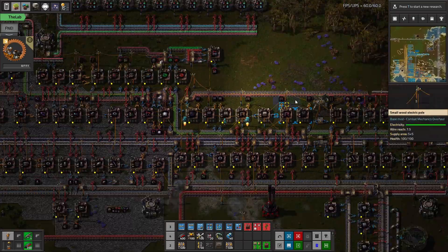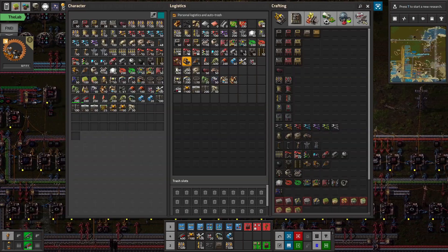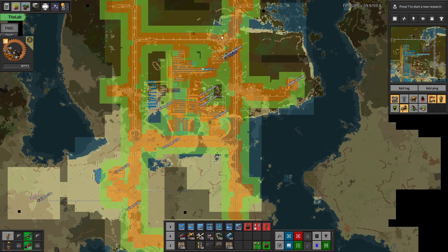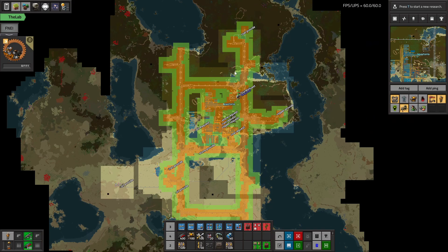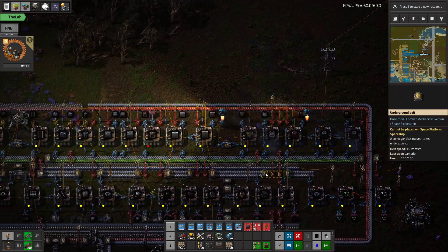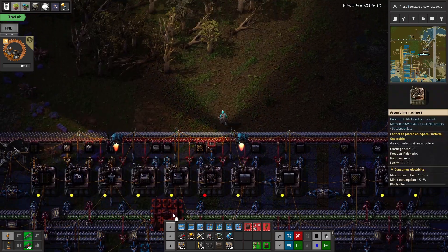What I want to do now is start maybe using the logistics train network. We want to build and expand, but we're already getting to the point where having this one giant global robo port network is pretty cumbersome and it's a little bit difficult to build things. It'd be kind of nice to have like a builder train. So what I would like is to maybe start using our warehouses.